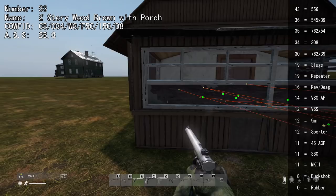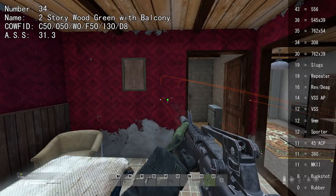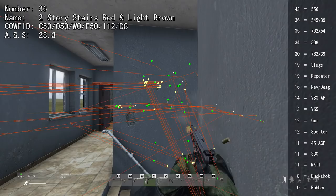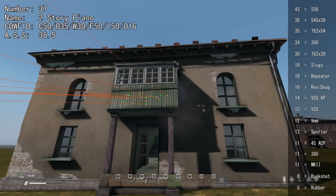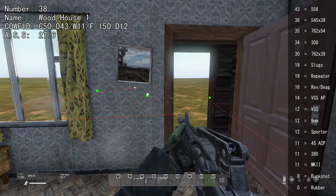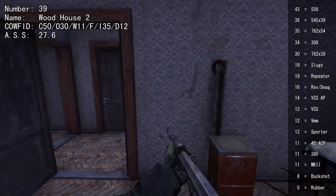On the 2-storey wooden greenhouse with the balcony, you can shoot through the inner walls with 30 or higher. A very similar building has an inner wall that can be shot through very easily, only requiring 12. The doors are strong on that building, requiring 16, and the upper balcony can be shot through with 35 or higher. The southern and western walls on some wooden houses can be shot through with 43 or higher, and beware that window frames require 11 or higher.